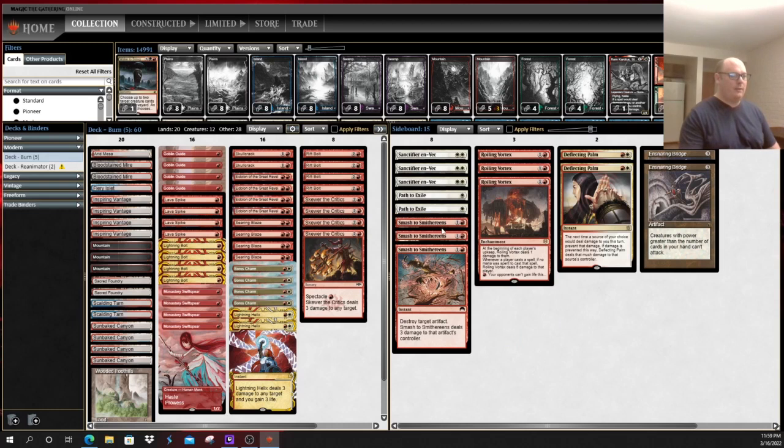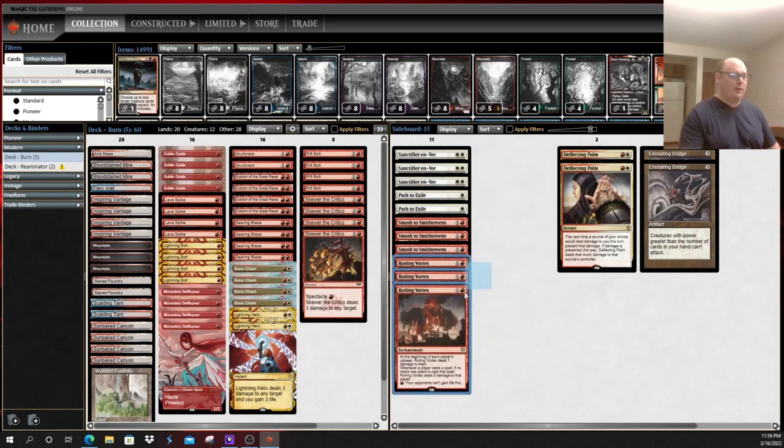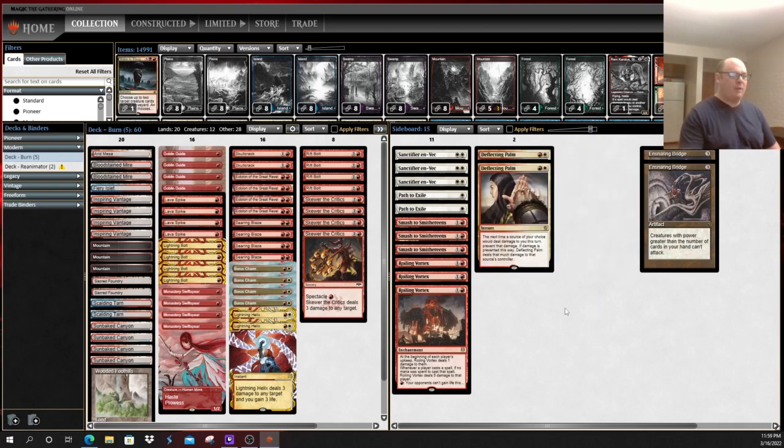Smash to Smithereens - there's plenty of artifact decks running around, whether it be Urza's Saga decks, Affinity decks, or any other number of things - random Chalice of the Void you'll see from time to time. Roiling Vortex is a card that has served particularly well in a lot of spots, got a little bit worse in the format, but still a fairly solid anti-life gain option to pair with your Skullcracks. Deflecting Palm - a couple of them are fairly solid. You never know when you're going to run into a Merc Tide, so it's never a terrible option to leave home without a couple Deflecting Palms.